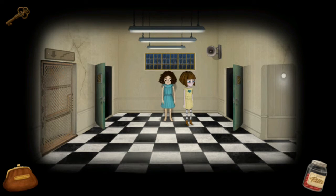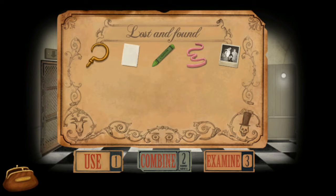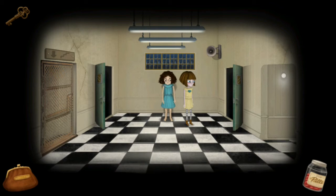Welcome back to Fran Bow Chapter 1. Picking up where we left off, we now have the hook, the paper, the crayon, the sash, and the photo in our inventory. If you don't know how to get any of these items, just refer back to my first video.